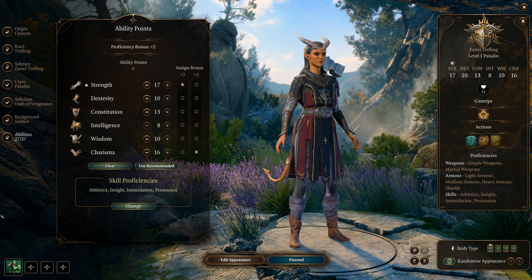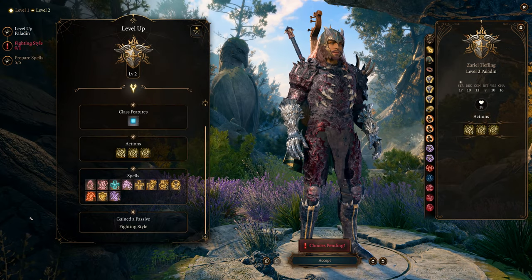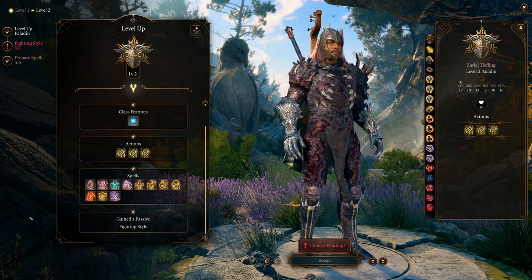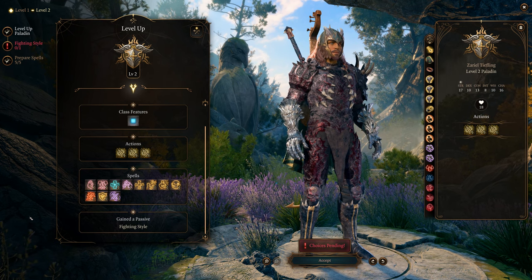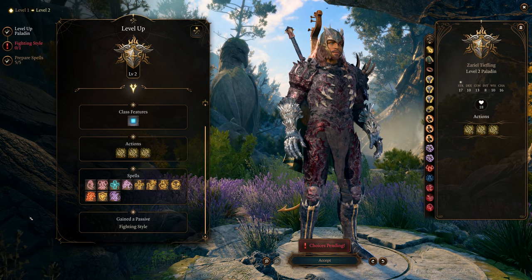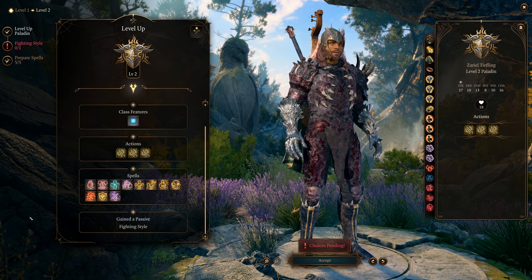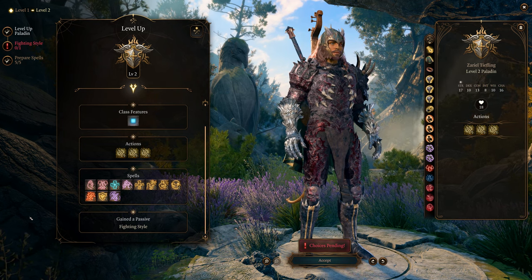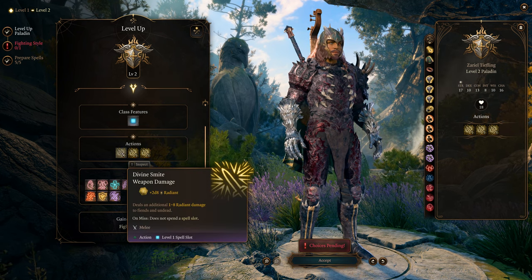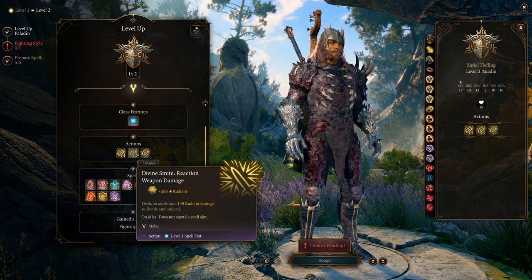Many spells are the same as the other two Oaths except for Oathbreaker — you get a whole bunch of different things. Paladins get to choose a fighting style regardless of any oath. At level 2 we get our level 1 spell slot and Divine Smite: weapon damage plus 2d8 radiant. You do a lot of damage with that.